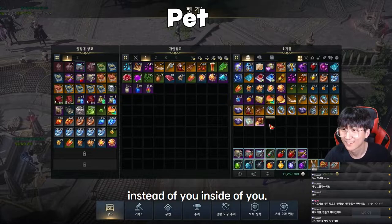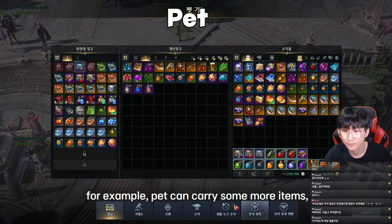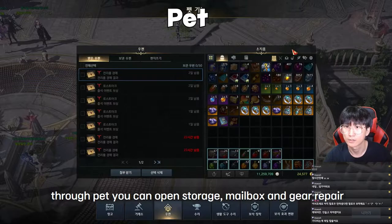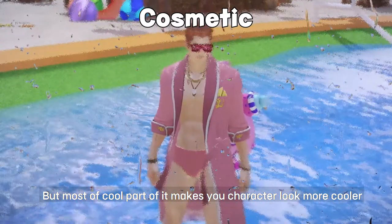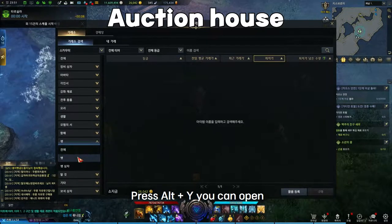You need a pet because it will loot every item on the floor for you, and you can use its convenient functions. For example, a pet can carry extra items. Through the pet you can open storage, do gear repair, and access cosmetics. Cosmetics can increase your attack points slightly, but the coolest part is making your character look better.